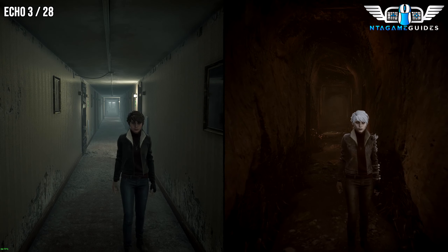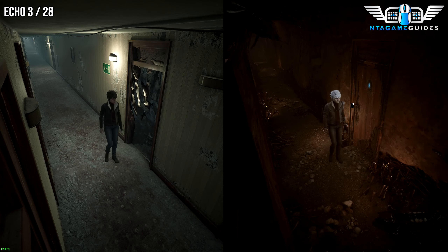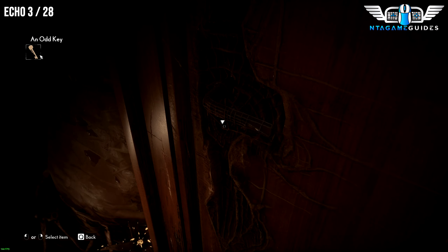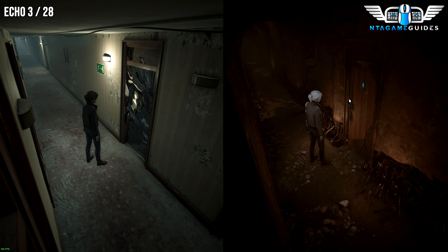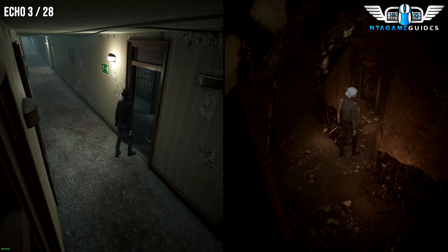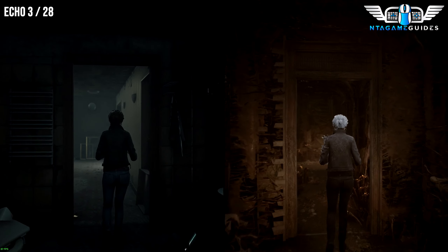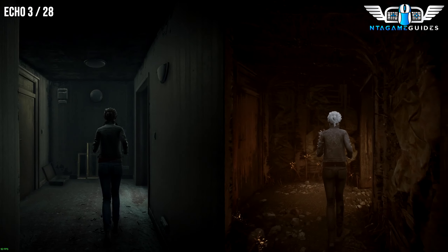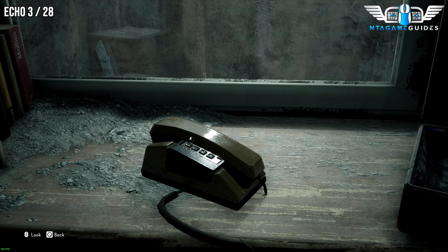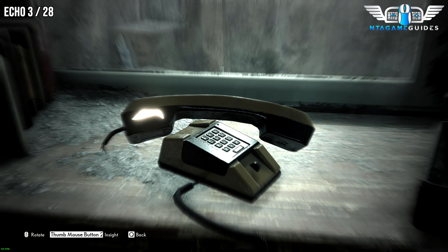Now for your next collectible — this will be an Echo. Once we've got the key from the other room, run back down towards the camera to find the moths blocking the way. Use the story-related key to go through the door. As you go around, the camera will change facing forward — you'll see a telephone on the table there. Make sure you use your sense ability to unlock the Echo.